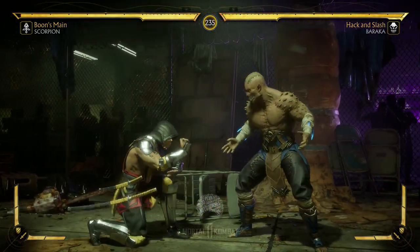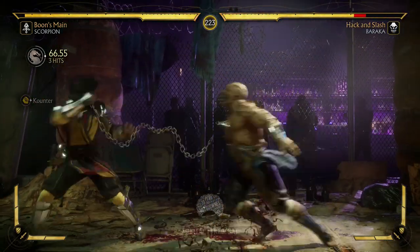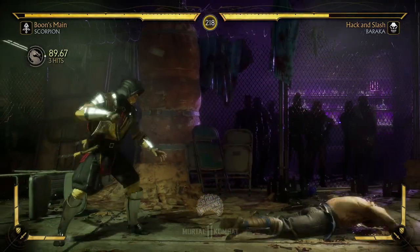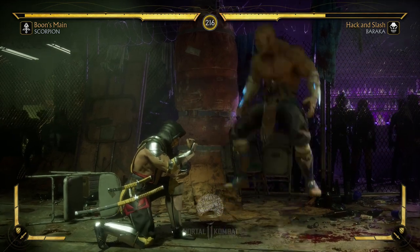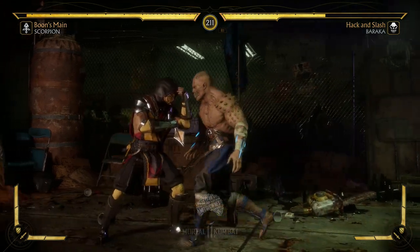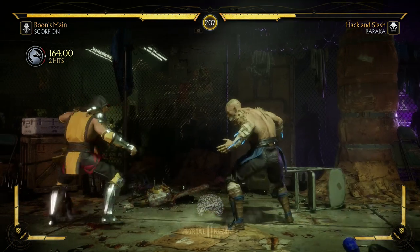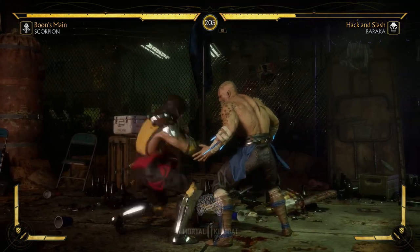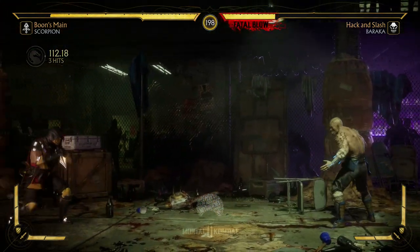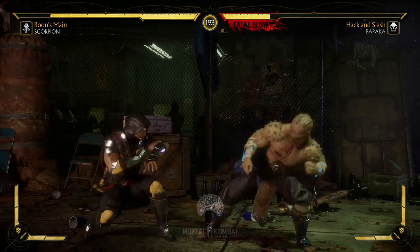Let's get a bit juicier with the strings. There's a three-hitting string that can be special canceled after the one-one or after the one. Like I said, the one starts up in seven frames so it's most likely your go-to punish. Another string is four-three-four, which can be a crushing blow. His two-on-two can also lead to a crushing blow if the combo is at 10 hits or higher, and it does damage over time as well.